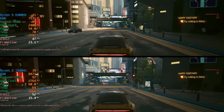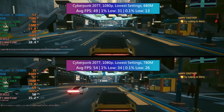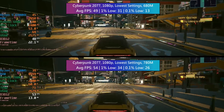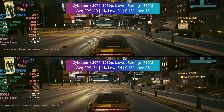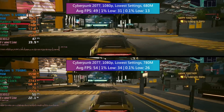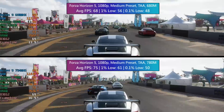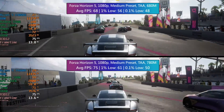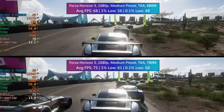So how do these compare? In Cyberpunk, the 780M does pull ahead by a few frames and the percentile lows are improved as well, especially that 0.1% figure. For Forza Horizon 5 I used the medium preset this time — I used high previously and got a VRAM warning with the 780M, so medium was best.